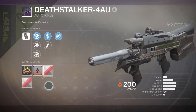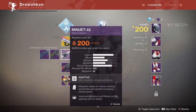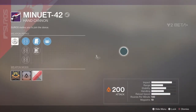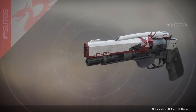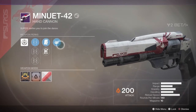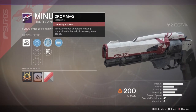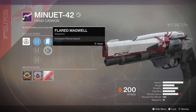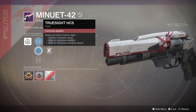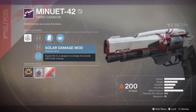You also get a hand cannon called Minuet-42. It's pretty cool — a lot of range and impact. It has Opening Shot for improved range on the opening shot of an attack, Drop Mag, and it increases reload speed. Crossfire HCS for steady hand, and the mod is Solar damage.